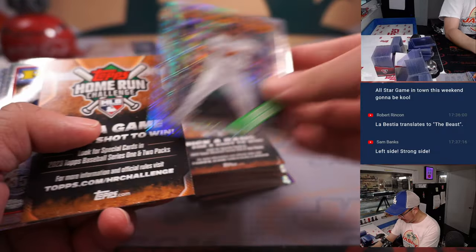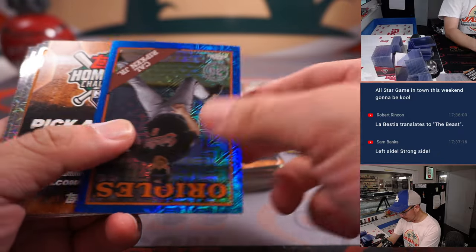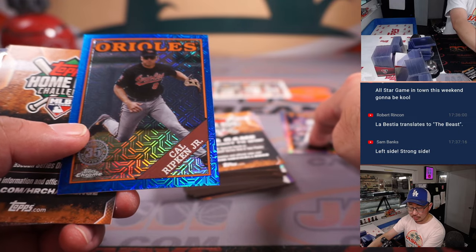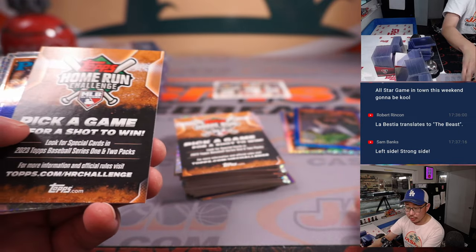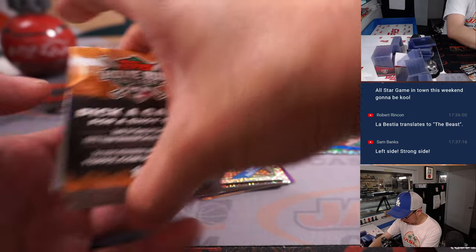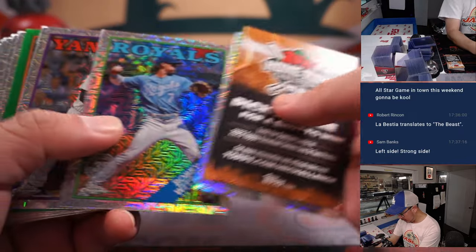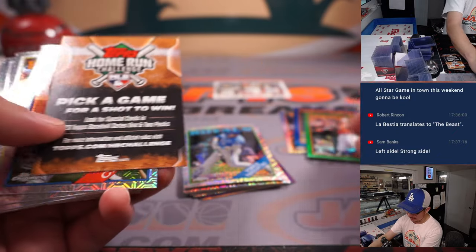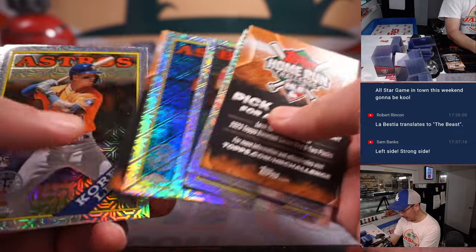There's a Riley Green. There's a blue Cal Ripken Jr. to 150. The Riley Green will go to Michael and the Tigers; Cal Ripken Jr. goes to Raymond and the Orioles. Got some green — a green Adley Rushman, nice, to 99. That's also for Raymond and the Orioles.